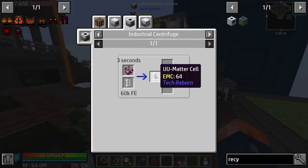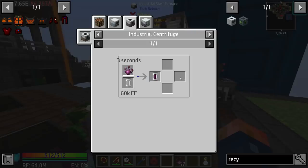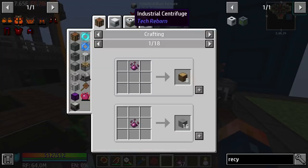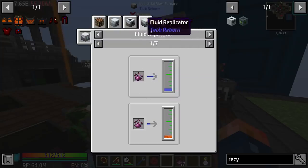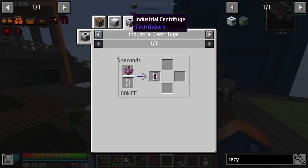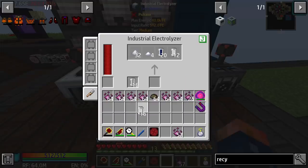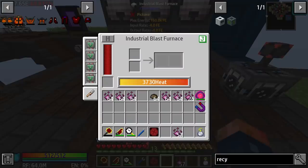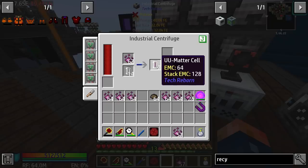We can use this UU-matter to make UU-matter cells. The UU-matter cells are going to go in a compressor to make that UU-UU-matter from Industrial Craft 2 that we were looking at earlier. It requires an assembler to make this. We have the Industrial Centrifuge — that's what we need. So an empty cell and that inside the Industrial Centrifuge. Throw that in there with that, and of course this is going to take some time. Now it has enough power to make this UU-matter cell.